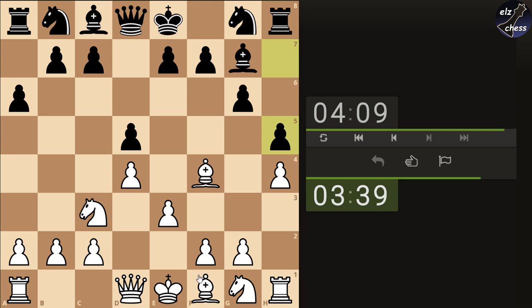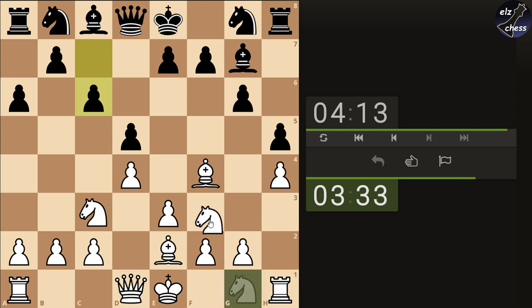Alright, Bishop e2 — I have to develop. He plays c6. Okay, so he's not that aggressive. Can I go g4, f3, g4 maybe? He didn't castle yet so let's not hurry with that. Just let him develop nicely.